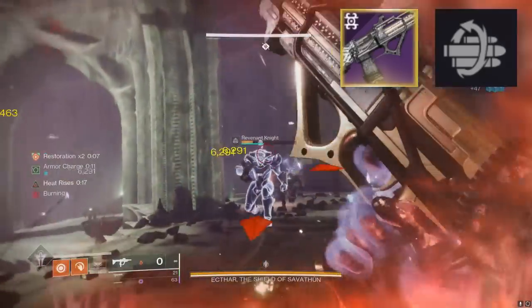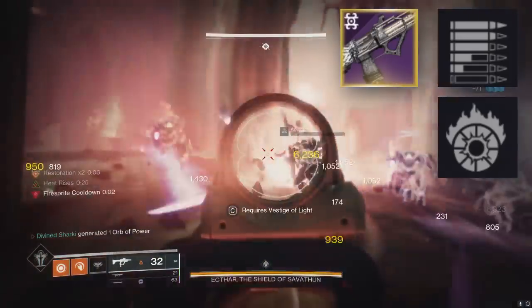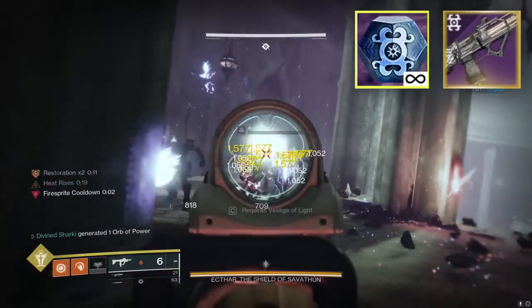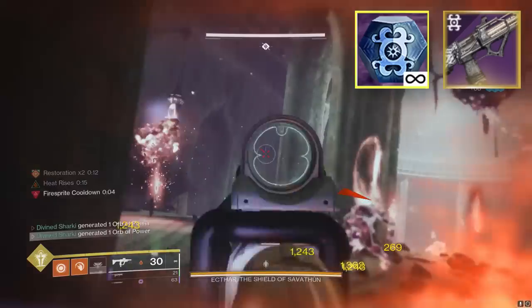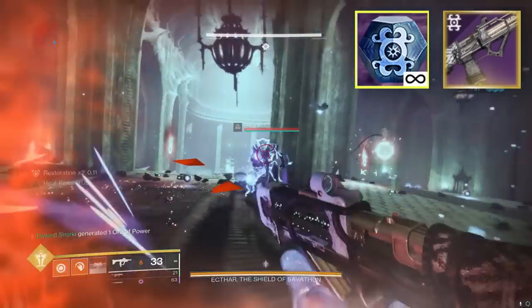Maybe multi-kill clip, but I'm going to stick with Incandescent. If you're wondering what roll we are using in the background gameplay, we are 1,000,000% using Subsistence Incandescent. You can get this gun over in the Helm and focus your Season of the Deep Engrams into Bug Out Bags. Keep in mind it does take four of those Engrams to focus one Bug Out Bag, so even if you have 100 of them, you're only going to be able to focus 25 Bug Out Bags.